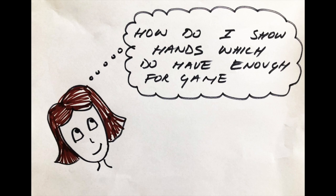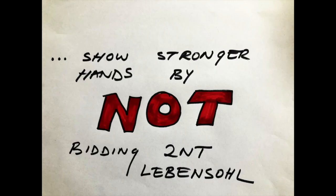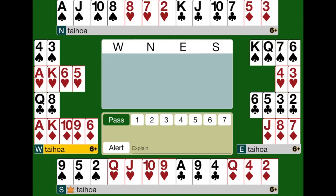You'll probably be thinking now, what if we do have enough for game? How do I show that sort of hand? Well, you show those stronger hands by not bidding the 2 no trumps Levensole. If you agree to play Levensole, then by making a bid at the 3 level, you're showing a positive response — a hand with 8 or more points. And both of you know that you can keep bidding now until you reach game.